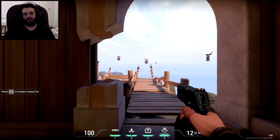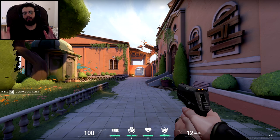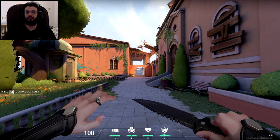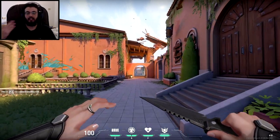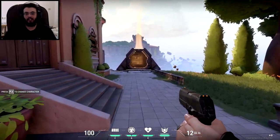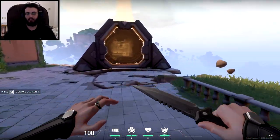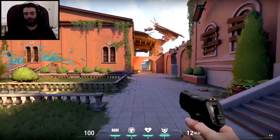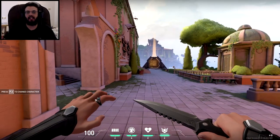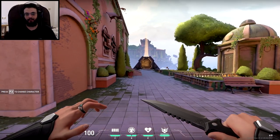I'm going to play with Sage. So in order for you to start bunny hopping, there are some tips you need to understand. First of all, you need to use a knife because the knife is going to make you walk faster than with a weapon. As you can see, with a weapon I'm slow — it's like a turtle. But with a knife, now I'm a rabbit. The knife makes you fast as hell.